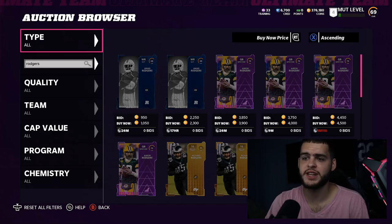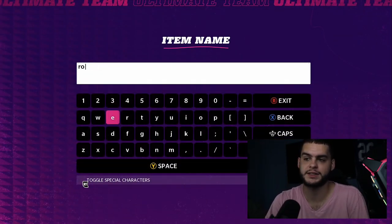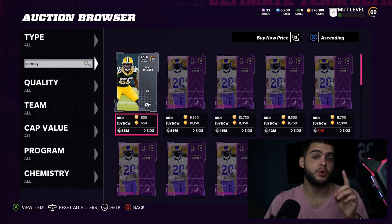I didn't put Mahomes on this list because everyone gets Mahomes — obviously people are going to power him up regardless. He also comes with a free power-up and free card if you pre-order the game. Next we have Jalen Ramsey.